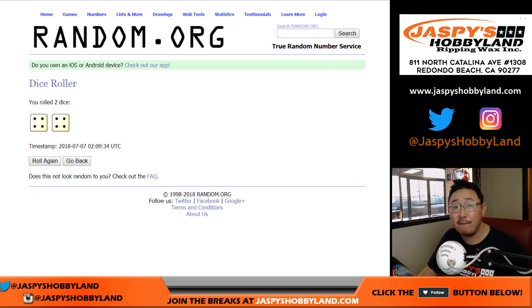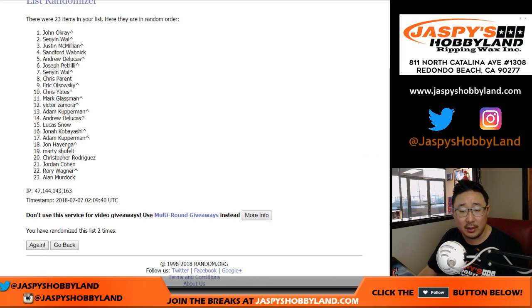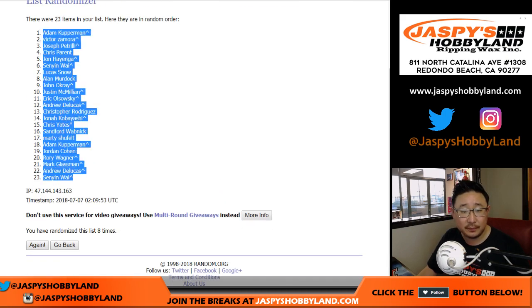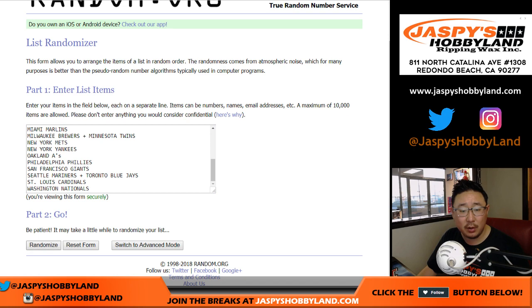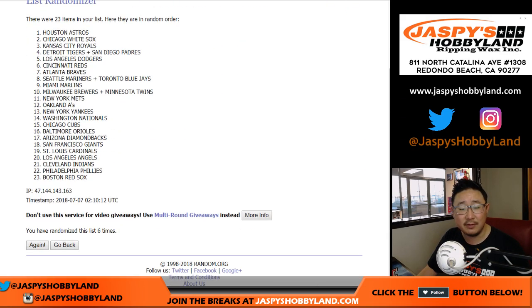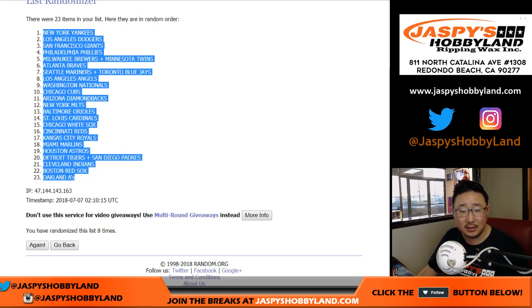4 and 4 — 8 times, 8 the hard way. Counting 1 through 8 for the first list. Then 4 more times — 5, 6, 7, and 8. After 8 times, Adam down to Sinyin. Then 8 times for the teams, counting 1 through 8. After 8 times, we've got the Yankees on top and the A's in the 23 spot.